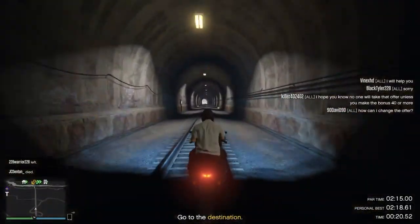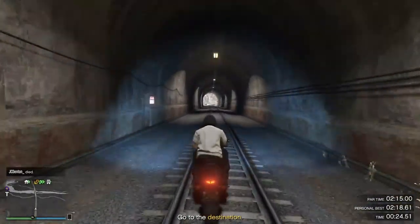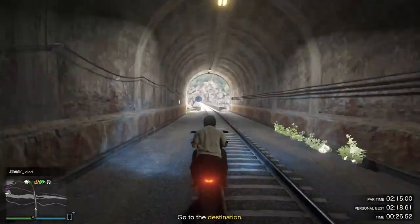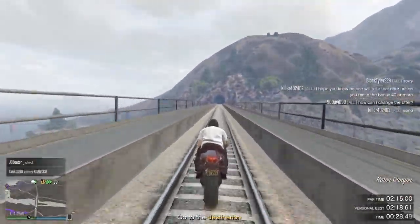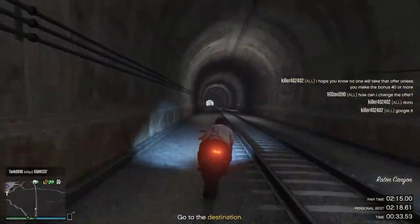Now from here it does help to be on a fast bike. And if you are on something like I am — the Body 801 — it's a good idea to be wheeling as much as possible. You get speed bursts that way, you get a faster time.